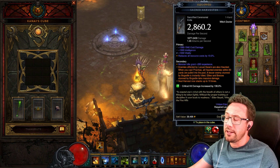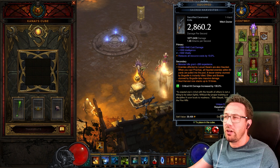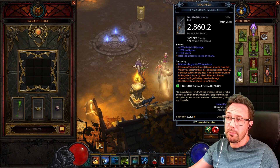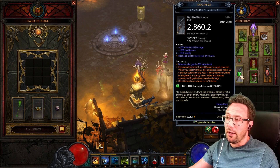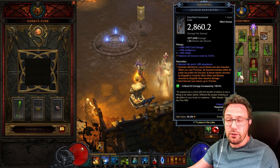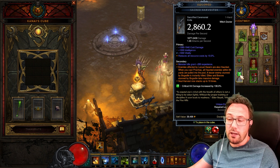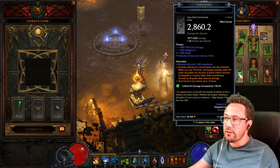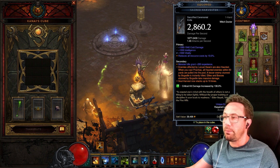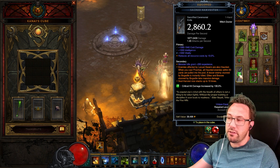It all revolves around the season theme. This is one of the updated powers — you don't have to have it on the Sacred Harvester, but early in the season you'll want a weapon for that primal with max damage roll. It's a one-in-three chance every time you use an upgrade power on it. Whenever an enemy is hit with Locust Swarm, they also get Haunt applied.